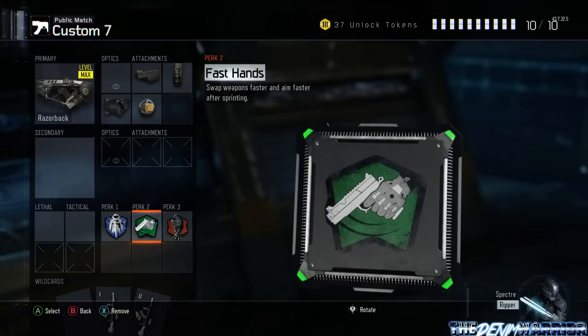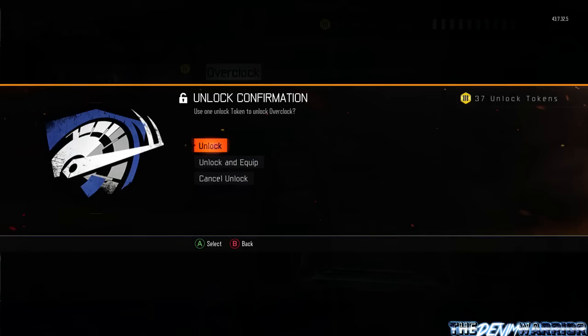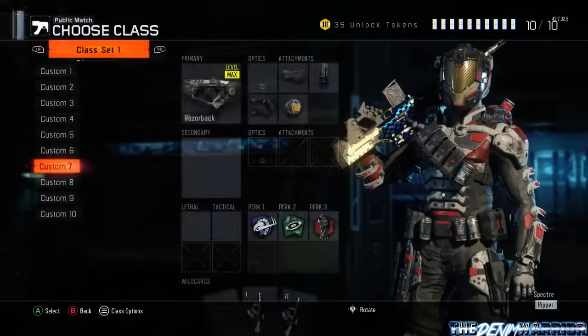If you guys want to get it even faster — I don't know why you would because the Ripper is already insanely fast — but you can run Overclock for your specialist, and for scorestreaks you can run Anti-Up, and you'll be all set.